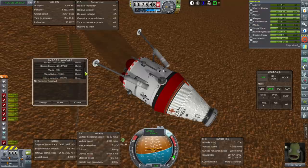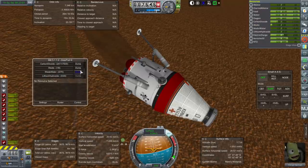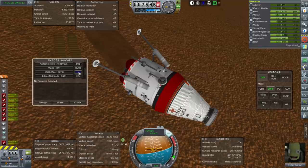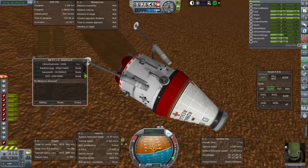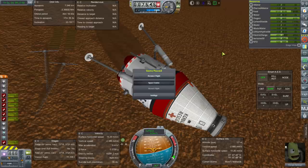We can use Ship Manifest to dump our wastewater - lithium hydroxide waste. Except sometimes it does that annoying sound glitch. Now it has a permanent sound. Let me go back to space center and come back.